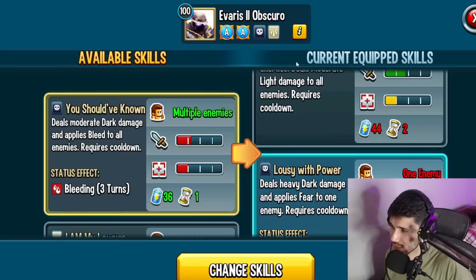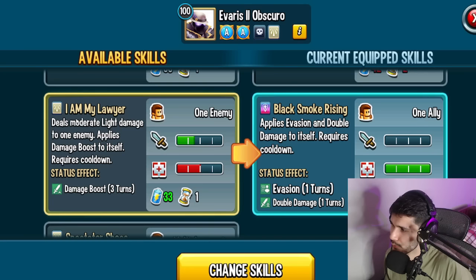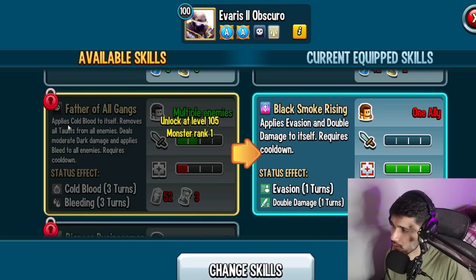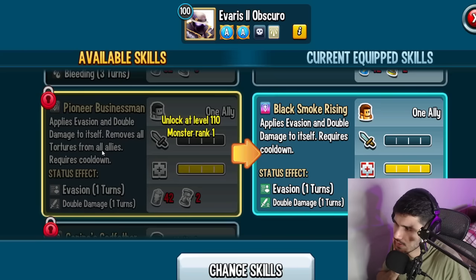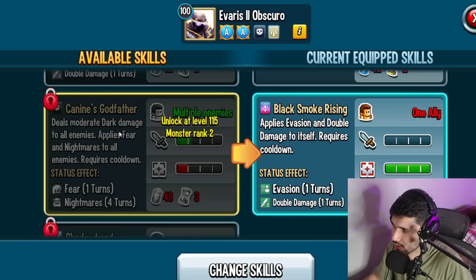There's also a skill that removes evasion from all enemies and deals moderate light damage to all enemies — pretty good against monsters with evasion. Lousy with Power gives heavy dark damage and applies fear to one enemy. Then there's an evasion with double damage skill. For an AOE I'd probably run the one that removes evasion, since I like that it strips evasion and deals damage. At rank 1 (level 105) you unlock Father of All Gangs: cold blood to itself, removes all taunts from all enemies, deals moderate dark damage, and applies bleeding to all enemies.